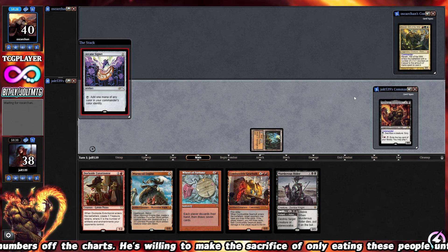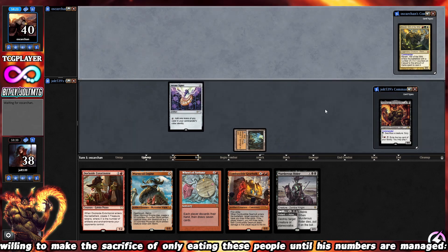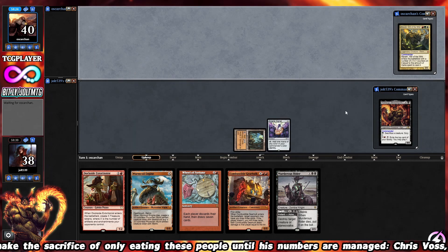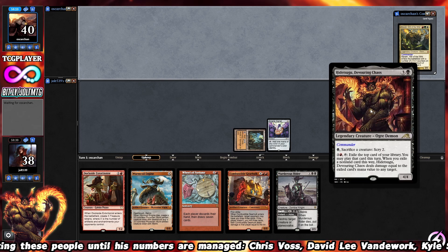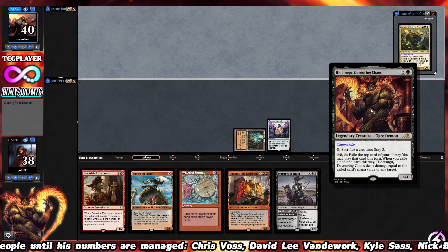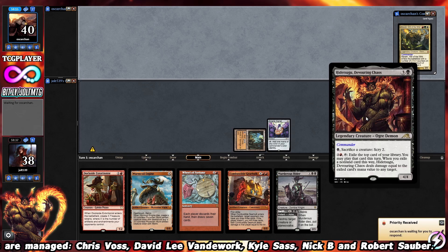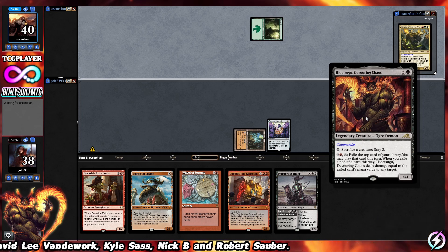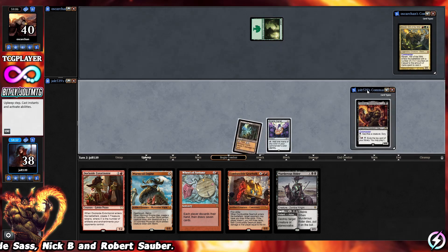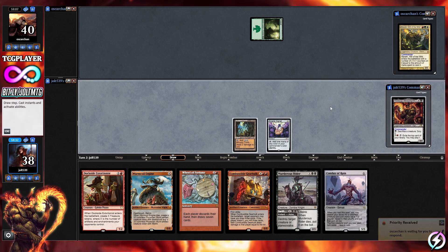We're playing some kind of red-black affinity deck. Let's cover His-Suju: for one black mana, activate to sacrifice a creature and scry and scurry for two. For a three-mana activation, exile the top card of your library and you may play that card this turn. When you exile a non-land card this way, His-Suju deals damage equal to that card's mana value to any target.